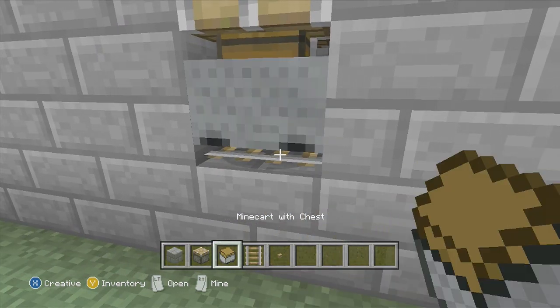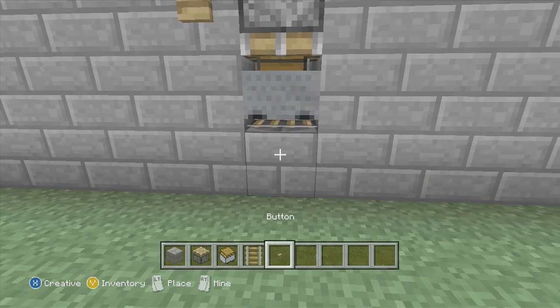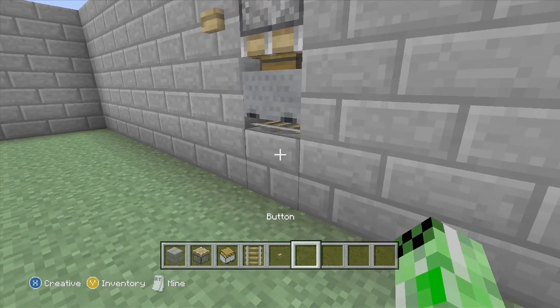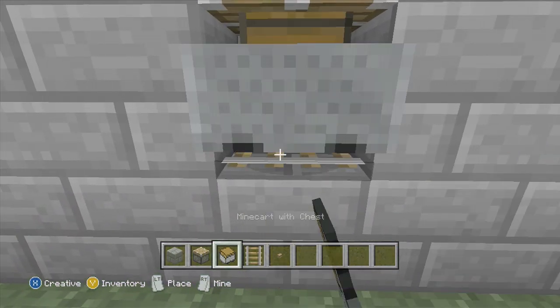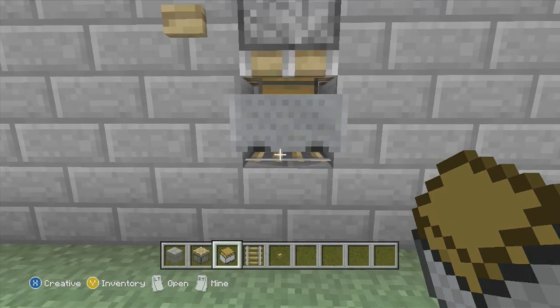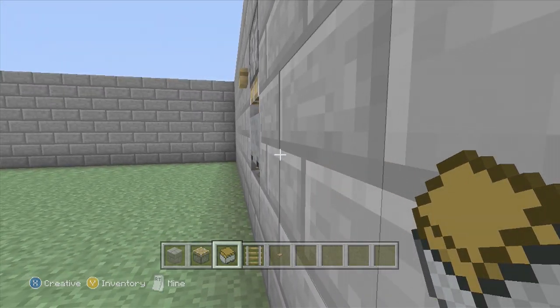You want to be sure that it is perfectly in between the two blocks as well as not sticking out from the wall. You can see that it is perfectly in line with the wall, but here's an example of a minecart that wouldn't work — when I place the minecart it is in line with the wall, but the edges of the minecart go into the block, so you're going to have to take it away and try again.